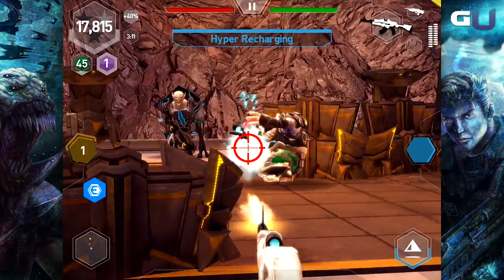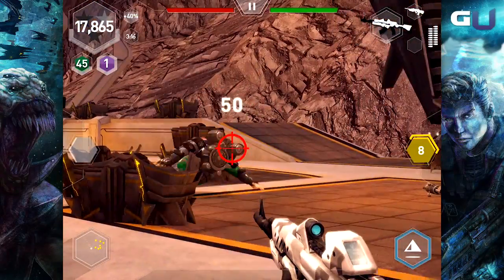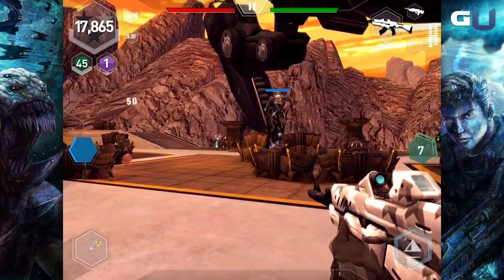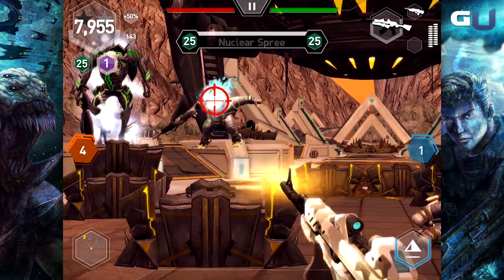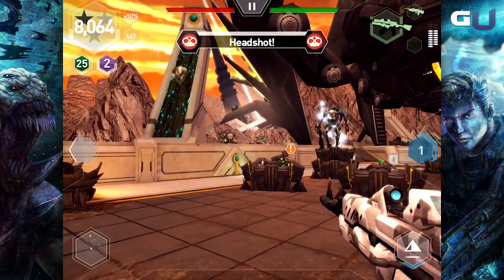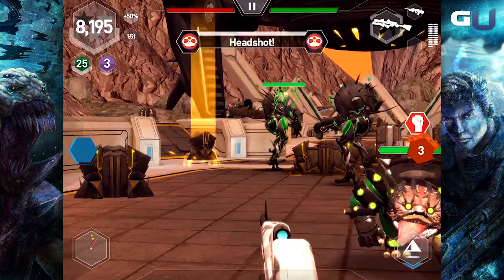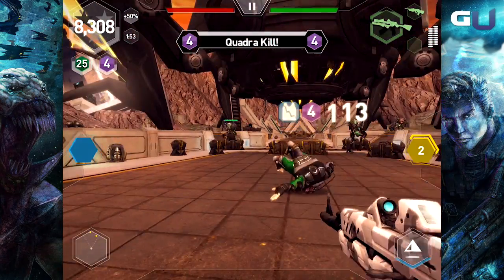As you get better at using your hyper abilities, the more exploitable scenarios will become more obvious. For example, hypers are great for enemies around you when you're about to be shot, or just before an enemy comes to melee you. Learn to use hypers as much as possible, and you'll notice your scores increase as a result.